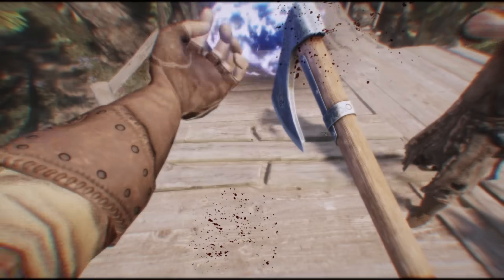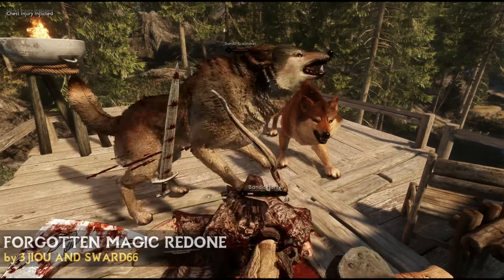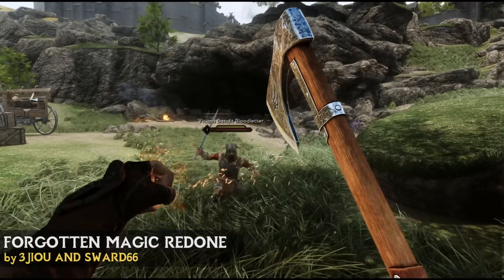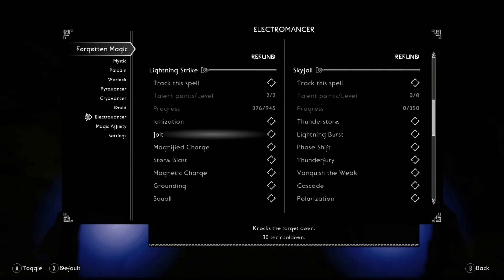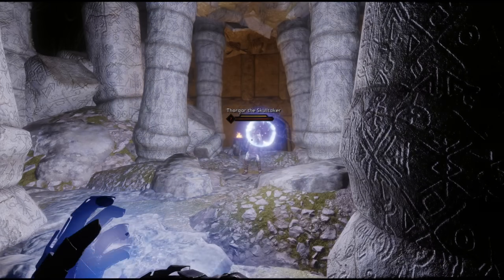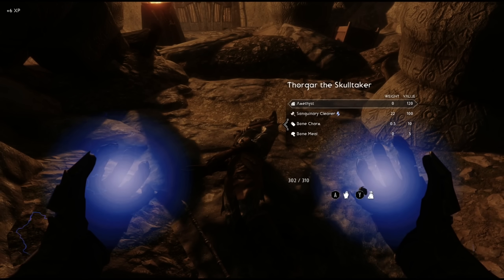Now let's turn to magic mods, and I only have one in this category: Forgotten Magic Redone. This mod not only adds a selection of new spells but a progression system to go alongside them. The more you use one of these spells, the more experience you gain, and eventually you earn a perk point which can be used to upgrade the spell with a unique effect via the MCM. This is my favourite magic mod by a long shot, letting you create your own unique and powerful spells.